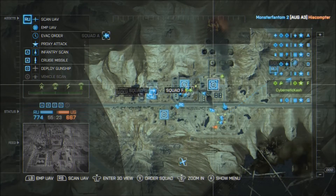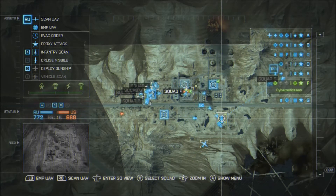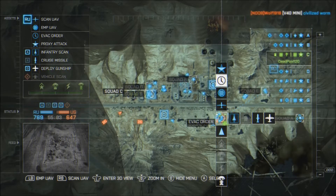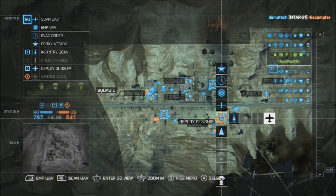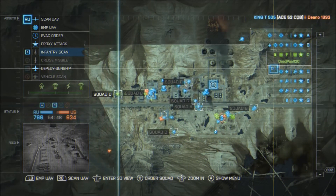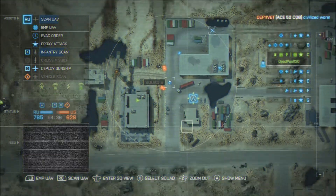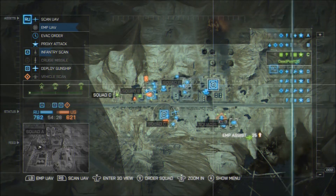I've only played commander in Conquest so far. In Battlefield 2, all commander assets were available right away, but in Battlefield 4 you start off with the UAV and the EMP. To gain more assets, your team has to capture bases. Each base unlocks something different — in this game, Infantry Scan was for point A, Cruise Missile for point B, Gunship for D, and Vehicle Scan for E. You can see all of that on the left side of the screen as commander, along with green icons and a squad asset progression bar below them.